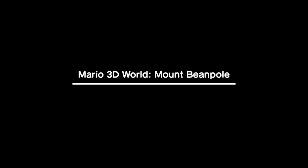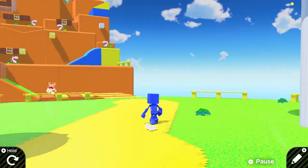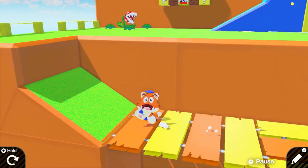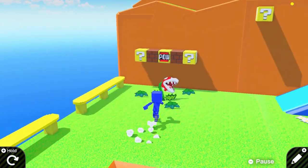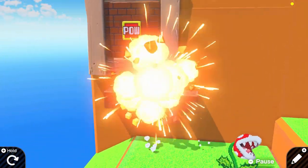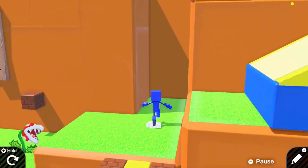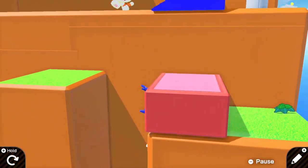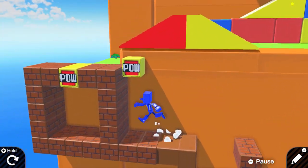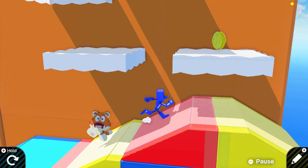Next up is Mario 3D World Mount Beanpole. For those of you who have played Super Mario 3D World, you'll look at this level and think: am I playing Super Mario 3D World in Game Builder Garage? Because this looks dang good. This game really captures the art and the essence of Mount Beanpole from Super Mario 3D World. Now, obviously, there are a few hiccups — none of the enemies actually attack you, so it'd be awesome if this creator made enemies that could attack you in a future update. I know they used a ton of Nodons — all of them to create this game — but they did capture the overall layout and look and feel of this level, which is absolutely incredible.